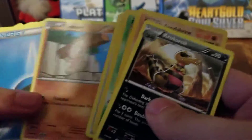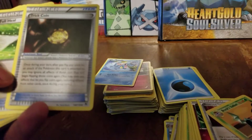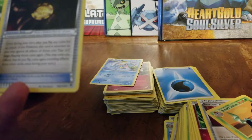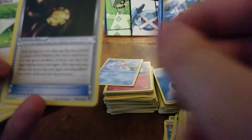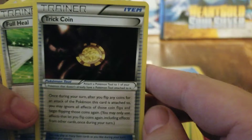Xenagolar, Brock's Vulpix. Trick Coin — once during your turn after you flip any coins for an attack, you get a reroll. That's pretty cool. That's really cool.